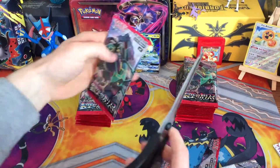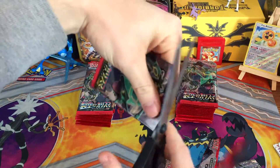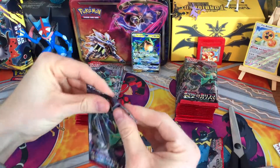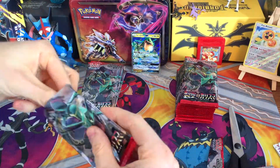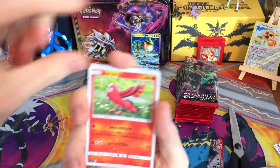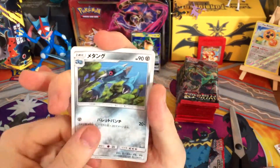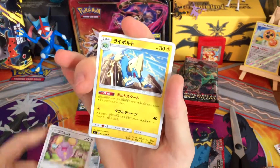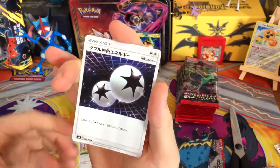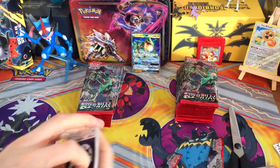Great pull right off the bat. Two packs in, we've got the Rayquaza. That's really nice on the batang, I like that. Let's see if we can get anything else — a DCE, not bad. Unfortunately I will not be able to use it as it is Japanese.